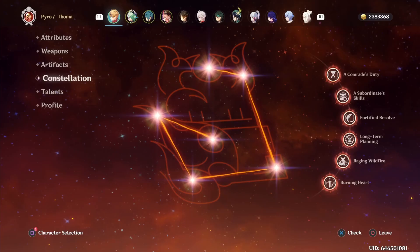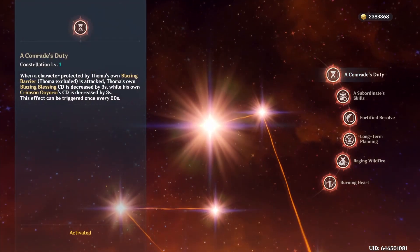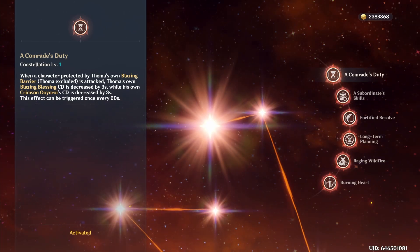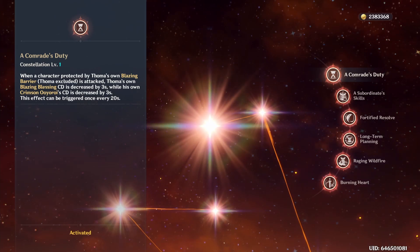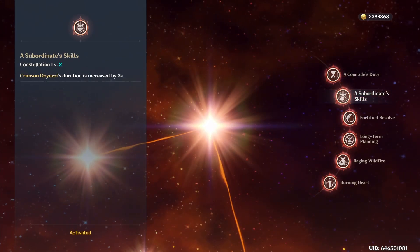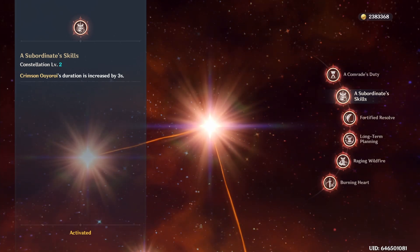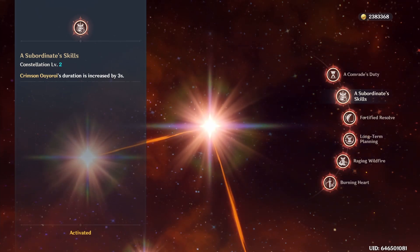Thoma is okay at C0, but his constellations do greatly improve his kit and utility. C1 reduces the cooldown of his skill and burst by 3 seconds when your active character other than Thoma is attacked while protected by the blazing barrier — which really helps maintain his shield uptime. C2 increases his burst duration by 3 seconds, which along with his C1 ostensibly gives it 100% uptime as long as you keep refreshing his shield and it doesn't break.